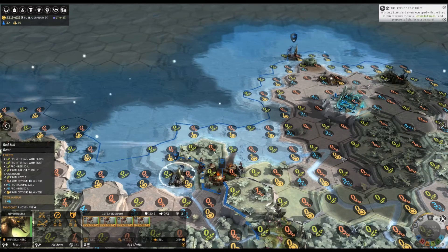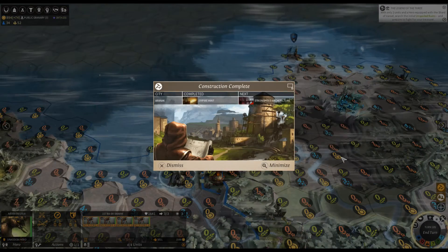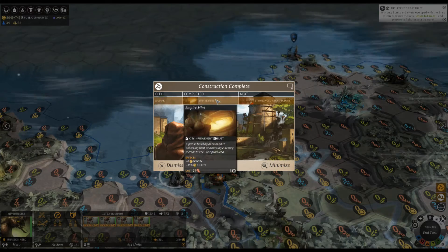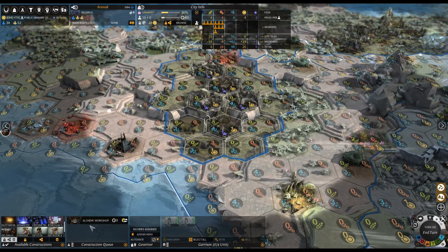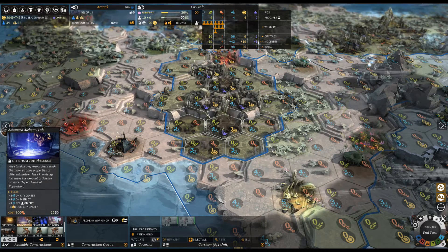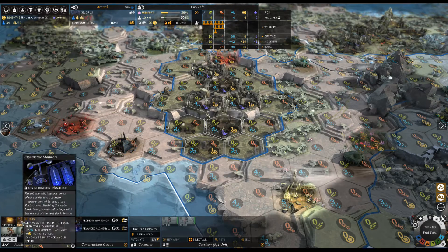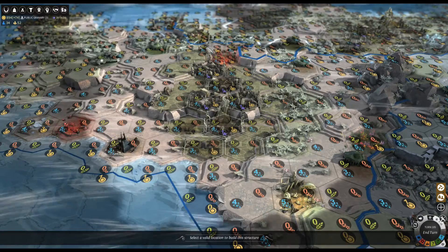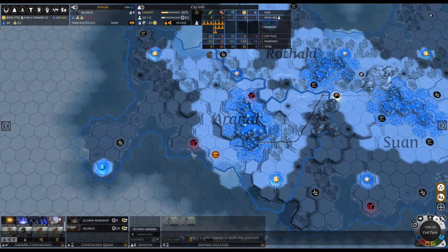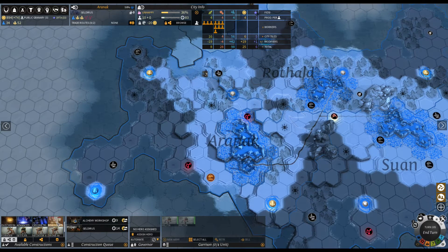16 minutes into this episode? It doesn't even feel like that. Two minutes and a hero equipped with the Shard of Icaril — he probably should be working on that pretty soon. I don't know if this guy needs to build that stuff; no one's really attacking me. Let's just get rid of this. And a dust refinery — let's build that. It takes a long time, so let's start building this stuff up. I can't build another one.